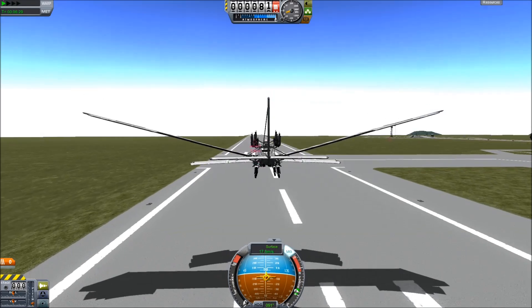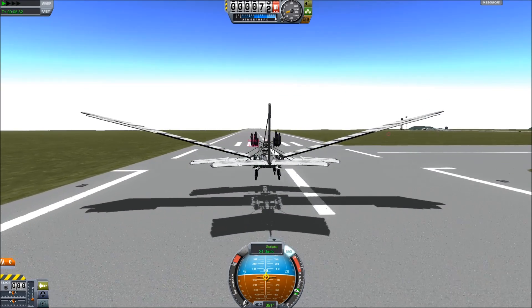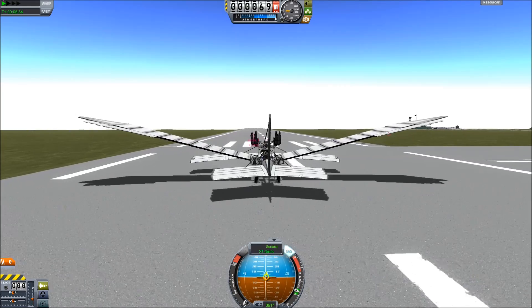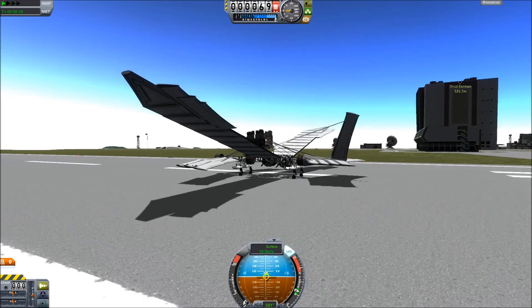Landing can be slightly tricky — going down means it speeds up, and as it speeds up more and more lift is generated in front, which makes it pull up again. So I have to really kind of force it down, and that leads to a bit of an abrupt stop.